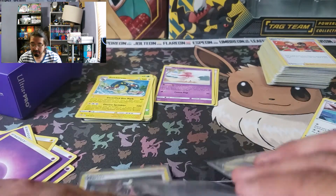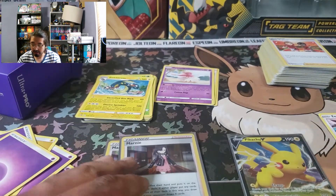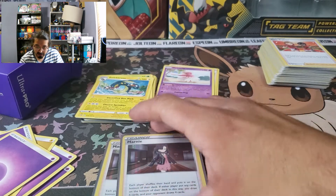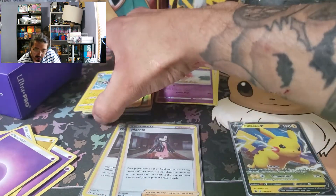Now the Eevees, I'm not sure if I'm going to be able to use, because I don't know if I'm going to have any Eevees on my team for right now. So let's just go off of a psychic electric deck.